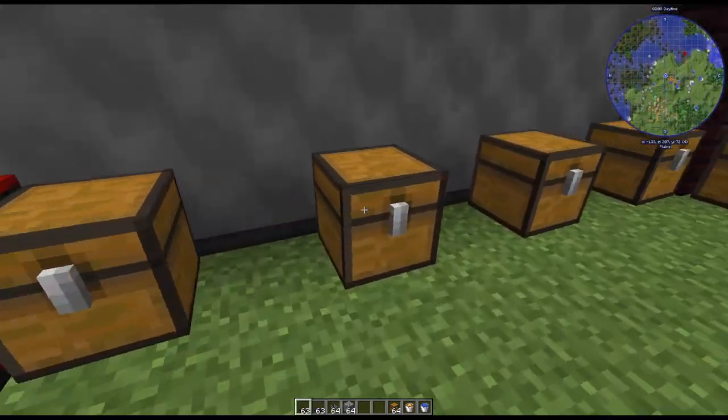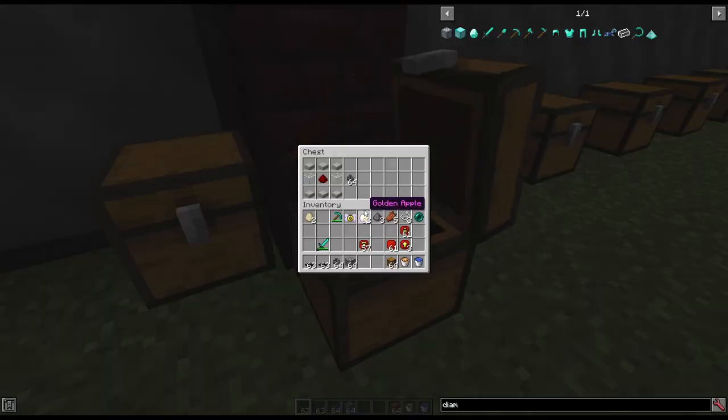First of all, we're going to need a bunch of transfer pipes. The recipe requires six stone slabs, two glass, and a redstone, and each of these recipes gives you 64.